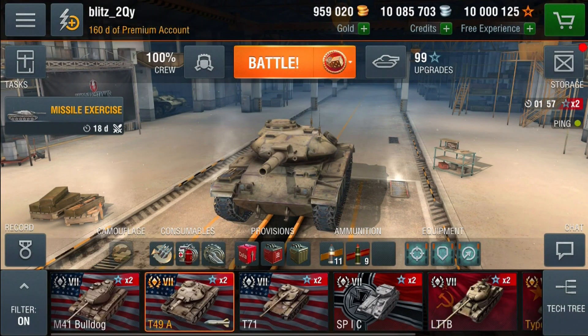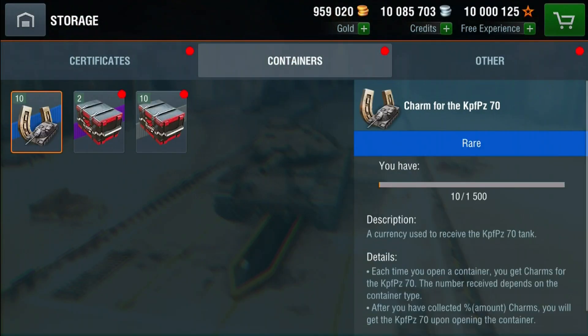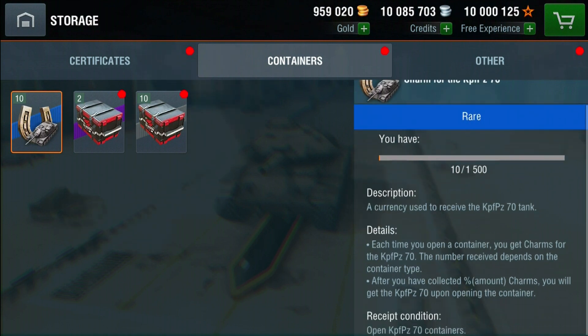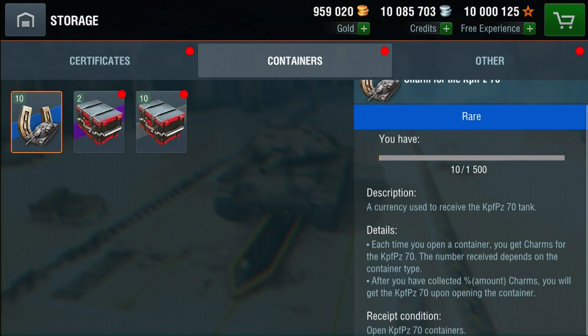Moving over to the storage area, you can see the containers we unlocked earlier — we have our special container and our standard container. Both give you a chance at unlocking charms. Charms are the thing you need to unlock the Kampfpanzer 70.